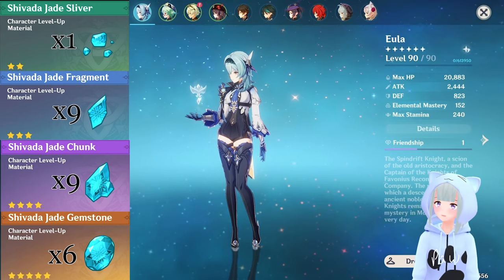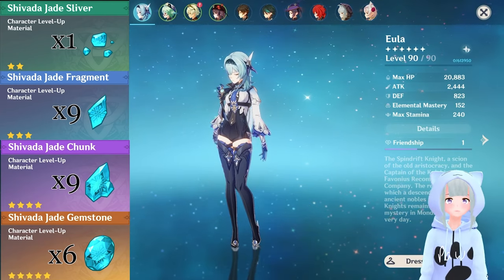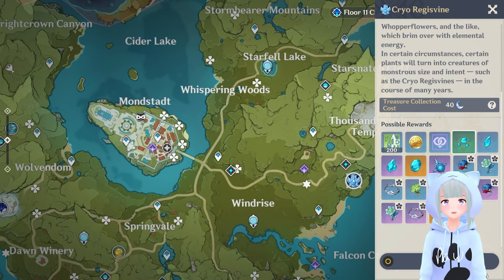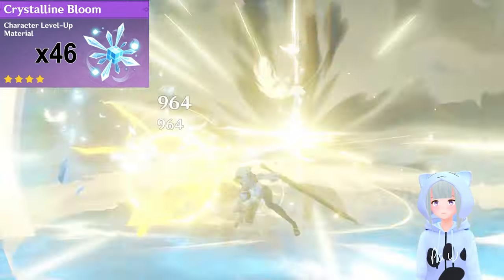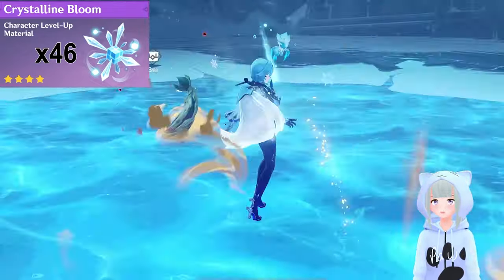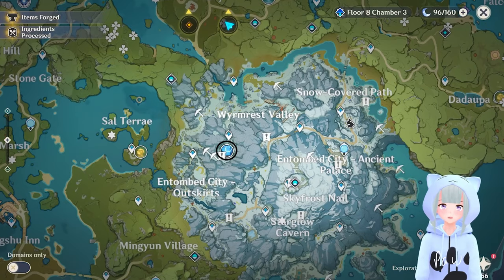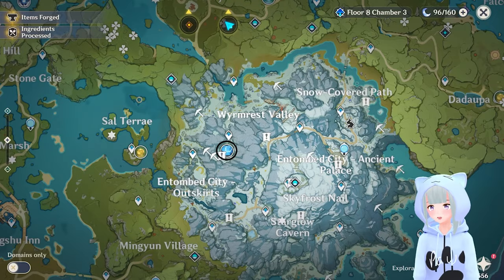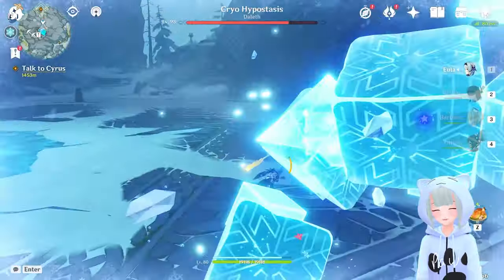So talking Shavada Jade, we're going to need one of the slivers, nine fragments, nine chunks, as well as six gemstones. You can pick this up from the Cryo Ridges Vine boss over here in Mondstadt, but you may as well pick it up where you're going to get this Crystalline Bloom, which is off of our Cryo Hypostasis boss. This is the new boss that was added just over here in Dragonspine, so just pop on over there and kick his butt.